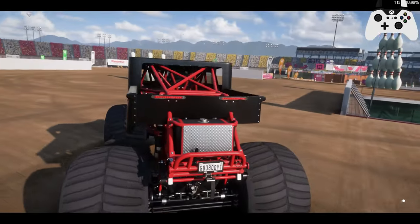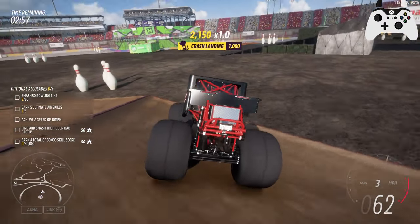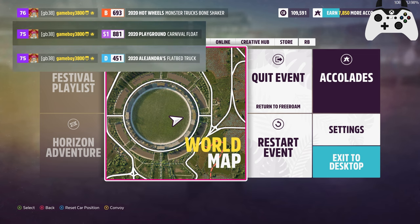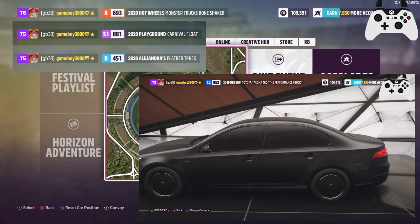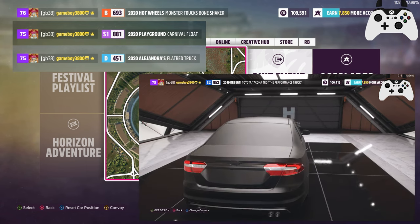I've got some clips from other showcase event vehicles that you can drive. This vehicle is B-Class. The other vehicles we can drive also have classes like D-Class or S1-Class, but those are specifically a character's items or they're noted as Playground Games, like the old Playground Games Null Car which you can still access in this game. But here we got a 693, and it's given the name 2020 Hot Wheels Monster Truck's Bone Shaker.